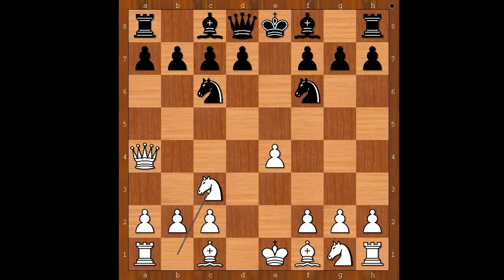Knight to f6. Knight to c3. Black to move. Unknown player played a very sharp-looking move: d5. Bishop to b4 and bishop to c5 should have been considered, intending to castle kingside. Back to our game — d5 was played. This looks very sharp, like I said.